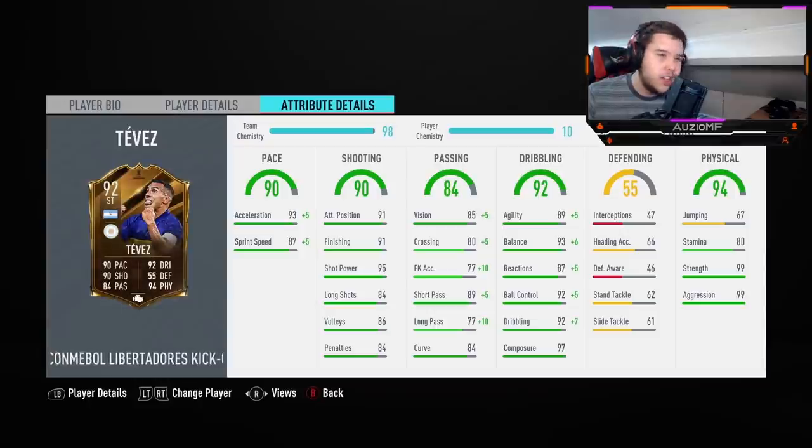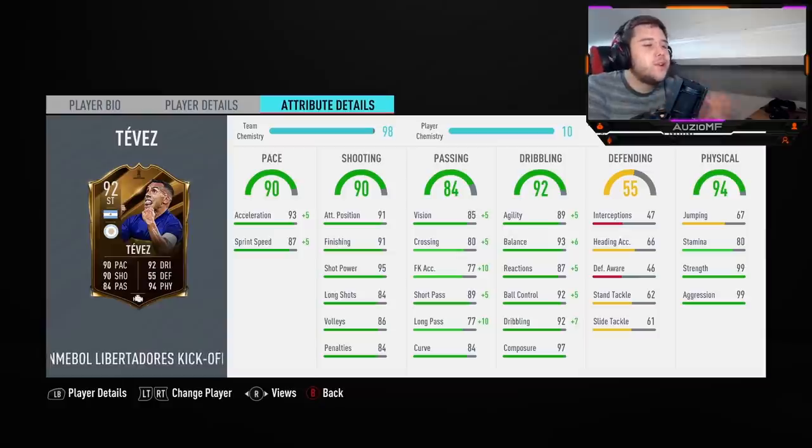Strength and aggression — oh my god, this guy was not getting bodied off the ball; he was fighting for the ball like there was no tomorrow. I have to give this card a rating out of 10. I liked him — I liked him a lot, to be fair. I'm going to give him a 10 out of 10, honest to god. If it wasn't for his stamina and his weak foot from time to time, this card 100% is a 10 out of 10. It's between 9.5 and 10 out of 10 — I'm going to give him a 10 out of 10, it's as simple as that.